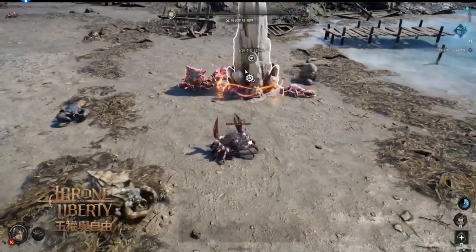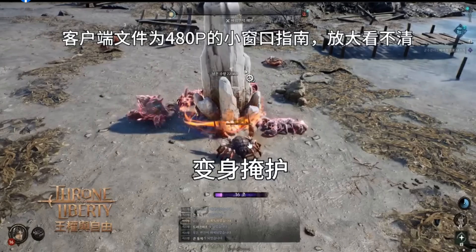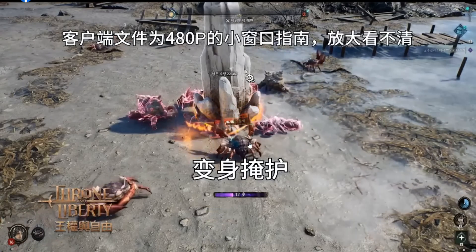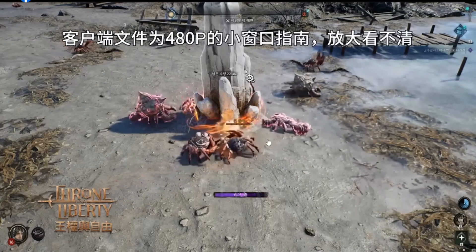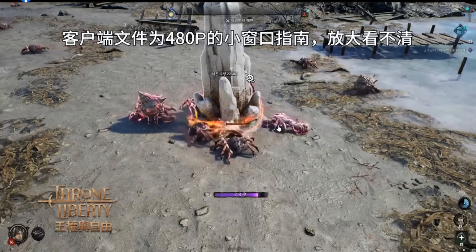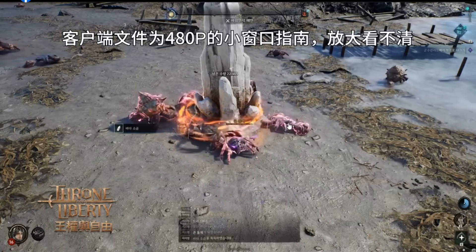Oh, this looks interesting. Okay, our transform recap. Look like some events we need a certain transform to join, like this event — people will transform to a sea creature. It does look interesting. That's why we need to unlock a lot of bats.